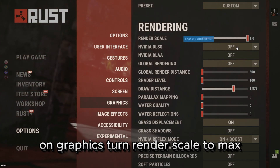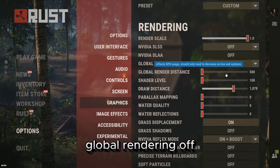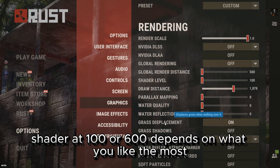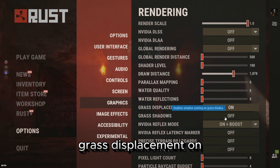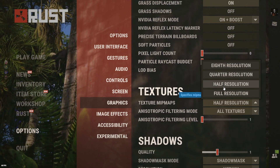On Graphics, turn Render Scale to max. Dulls and law off. Global rendering off. Shader at 100 or 600, depends on what you like the most. Grass Displacement on to more easily see weapons in the grass. And Vita Reflex at On or On Plus Boost.